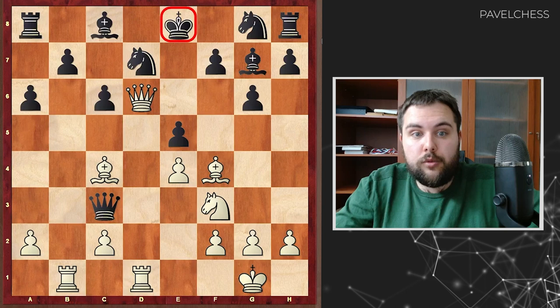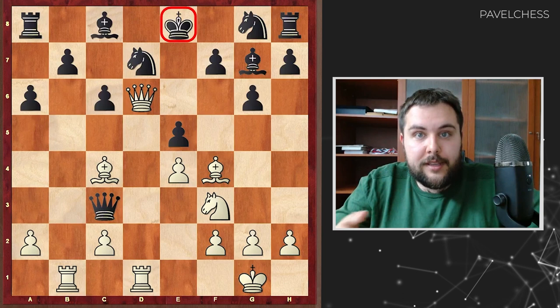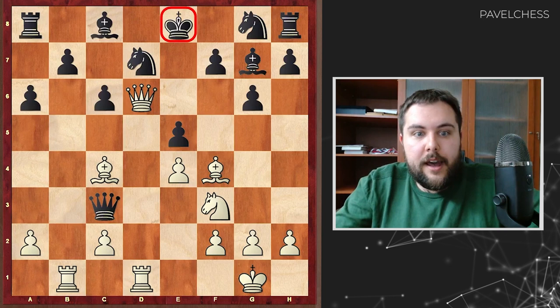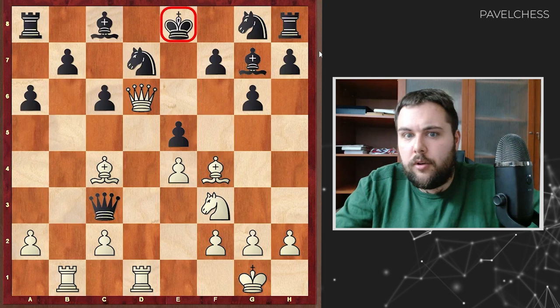At this point, let's repeat the three key statements. The first one is developing your pieces. The second one is fighting for the center. And the third one is king safety — for king safety, you can use castling. First, we need to develop our light pieces like knights and bishops, and only after this develop our heavy pieces like rooks and queen. The queen can go out even last.